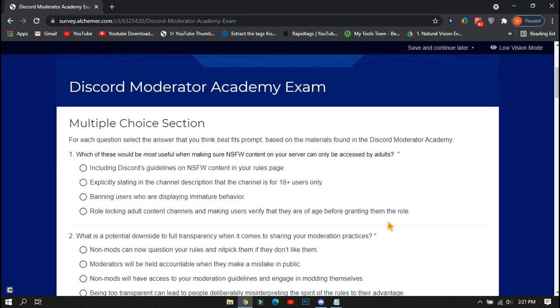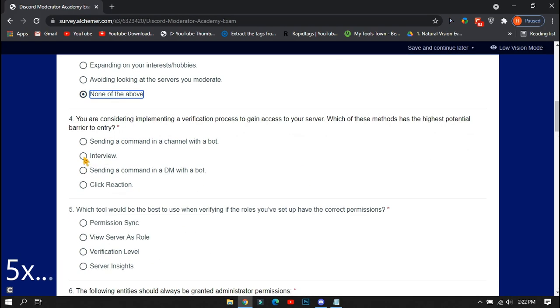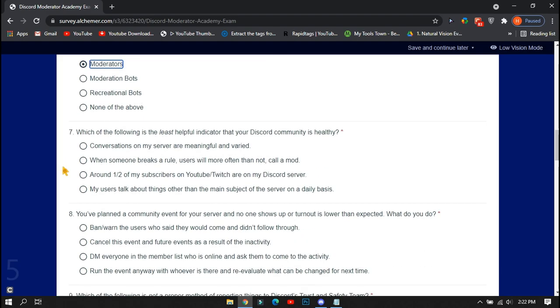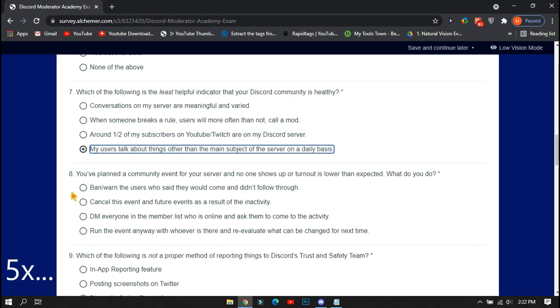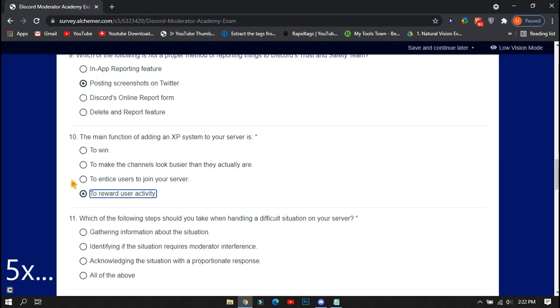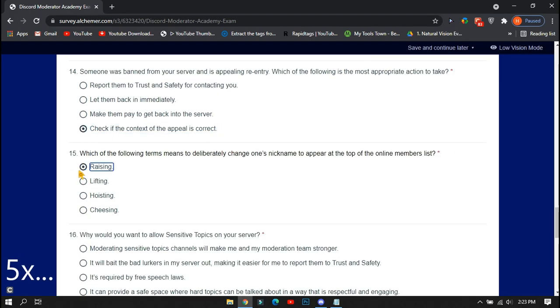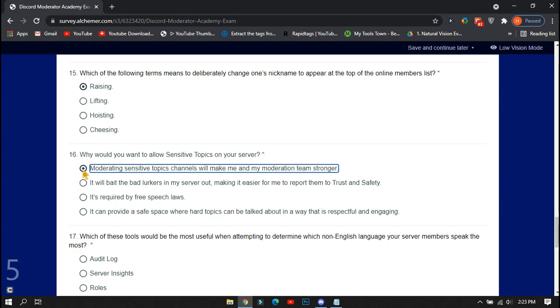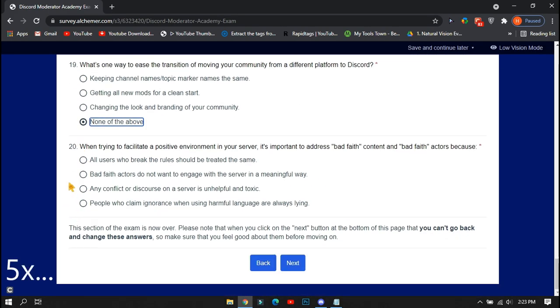Now this is the main part of the exam. There are about 20 multiple choice questions. They will ask a question and give you 4 options — all 4 options may seem correct, but you need to pick the most correct one. Try to fill these carefully. If you don't know something, you can search on Google or get help from friends who have completed this exam. Note: I sped up the video here because I filled them randomly just to show you the full process.